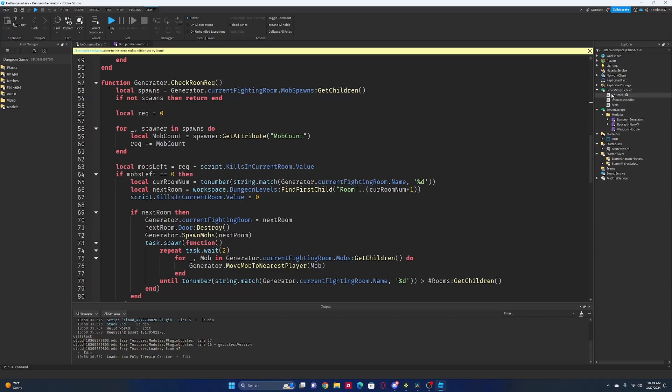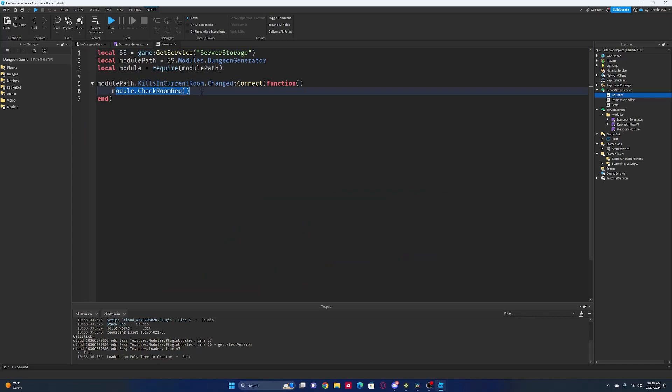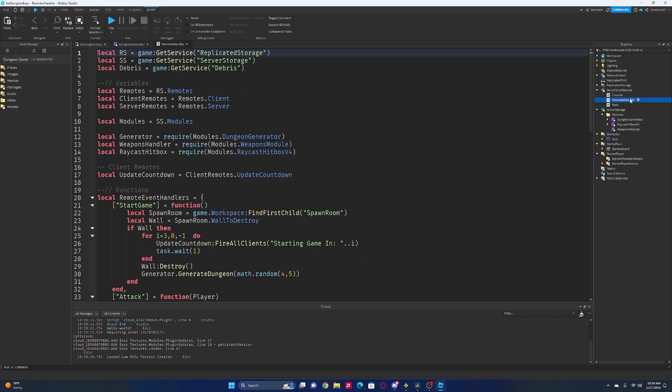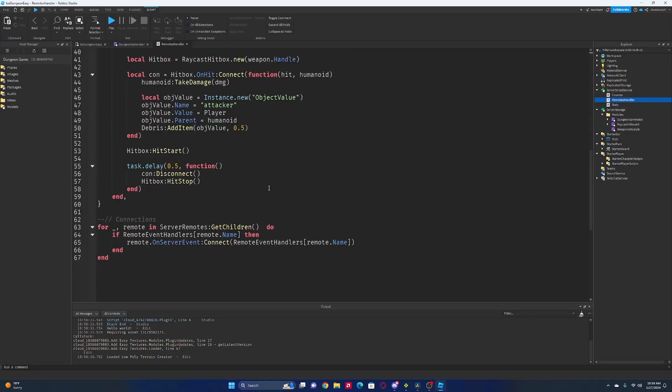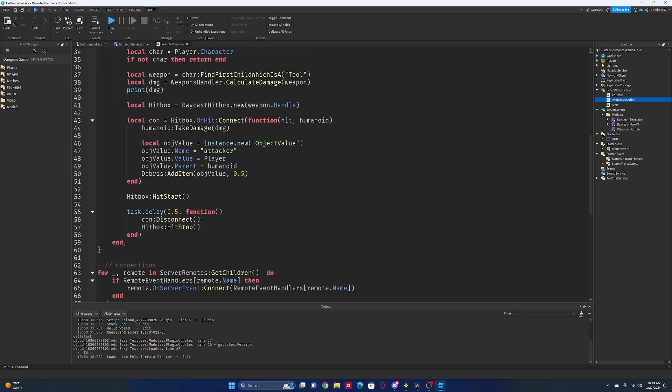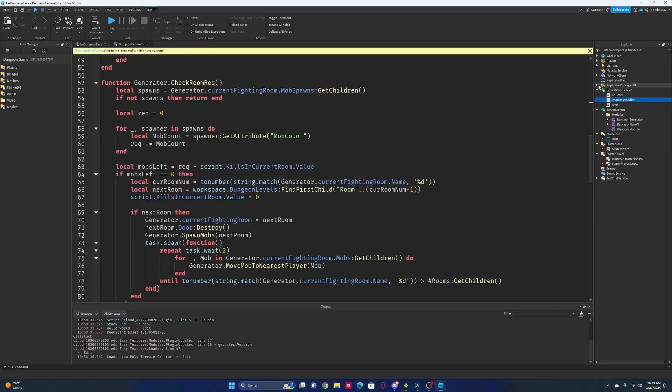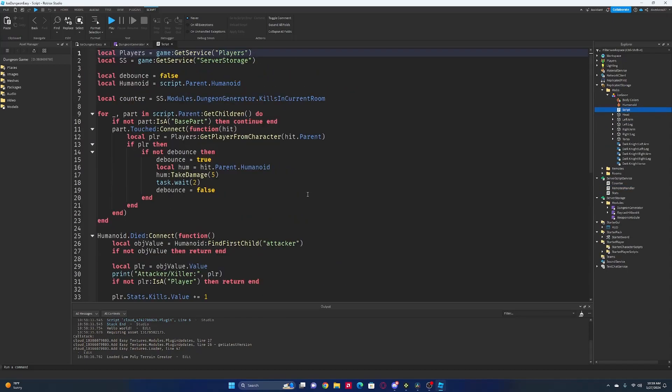It's probably here — counter, module dot checkroom. Remote handler attack. Is it in the actual mobs themselves, maybe? I think it's in this script, yes. It's actually in the damage script itself.